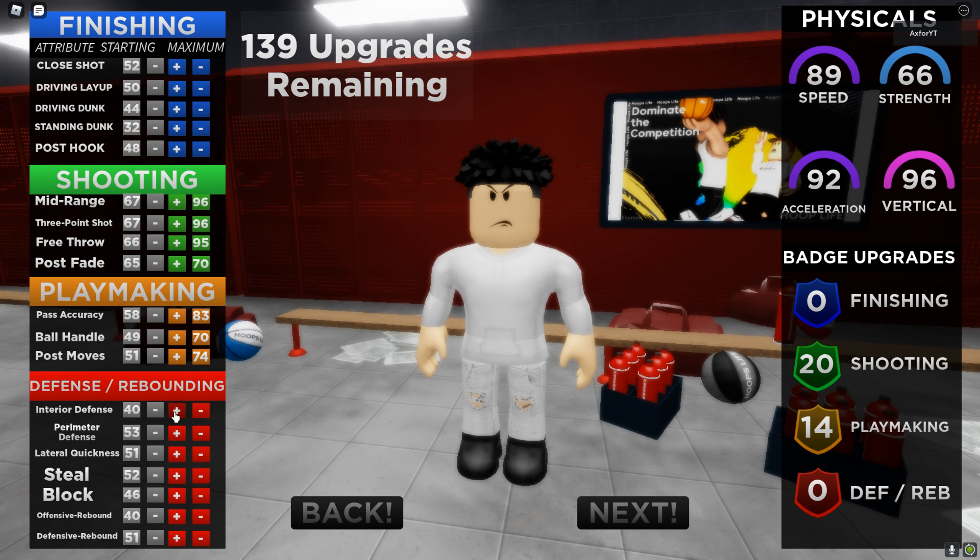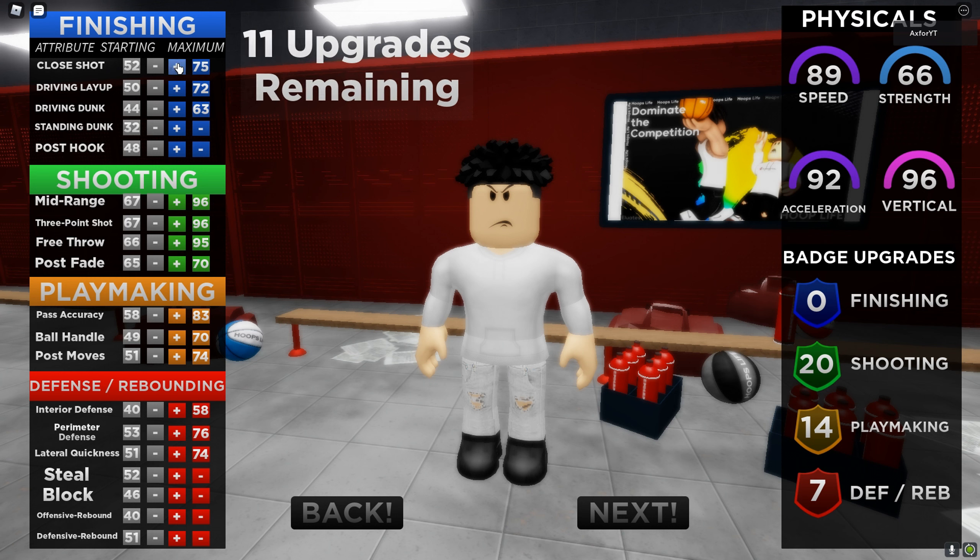Now we're gonna up the interior because I like to be able to guard the paint - this is personal, you guys don't really need that one. The lateral I'm gonna max of course, and then the perimeter gets maxed. Now we're gonna upgrade driving dunk, driving layup, and close shot. You didn't get a badge - that's kind of painful, one badge. I think we'll just stay with the cool-off badge, forget the finishing.